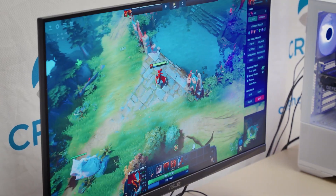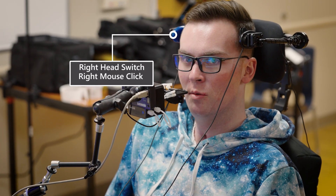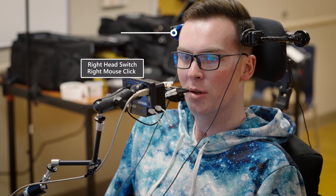Right-click to move your character around the map and to attack enemies. I'm doing the right-clicking with this little switch velcroed to my right head switch here.